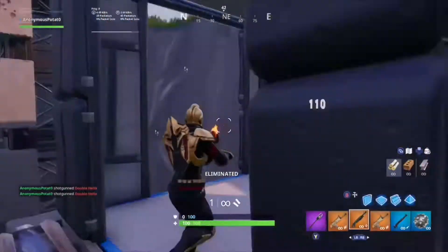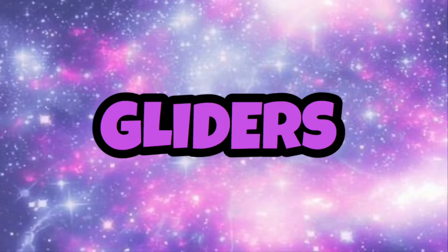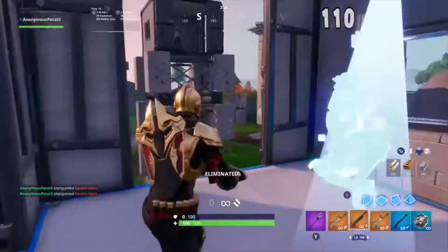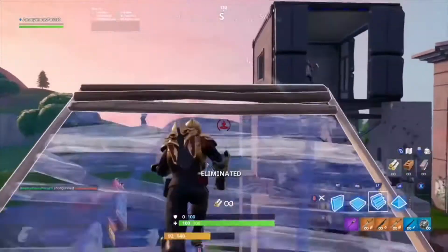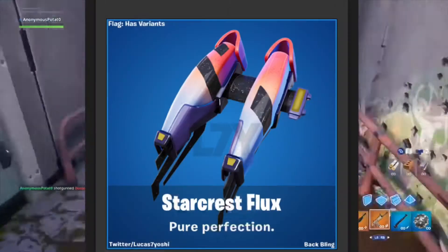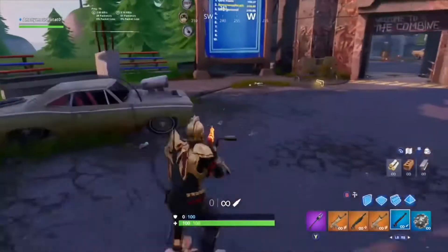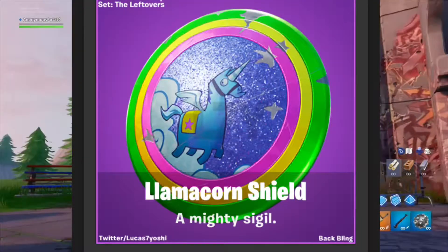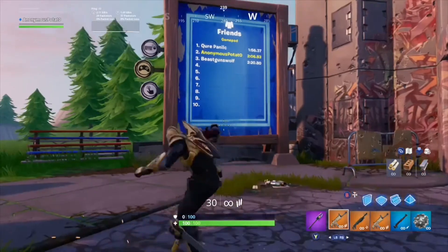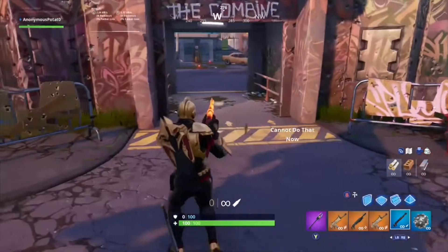Now on to the Backblings, Picks, and Glider. Starting off the list, we have the Heartless Backbling that goes with Ragsy. Next, we have the Starcrest Shift Backbling, then the Starcrest Flux, the Red Alert Backbling, and to end off the Backblings, we have the Llama Corn Shield. For the Glider, the Hang Glider as I called it is now called the Sky Stripe.